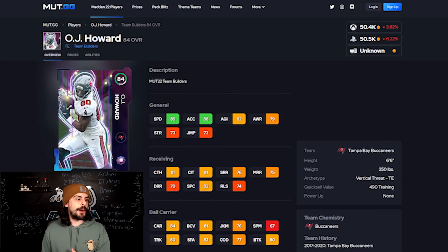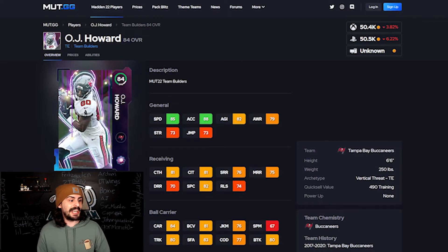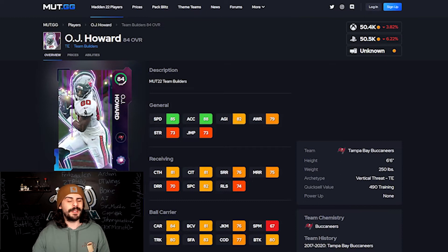Next on the list I have OJ Howard, another solid tight end. However, the reason I have him so far down the list is because when everyone starts getting Kyle Pitts as a rookie premier, I don't really think this card is going to be that useful anymore. If you're not going to go with the rookie premier Kyle Pitts, this might be your budget beast instead. He has 85 speed and catching is 81. Kyle Pitts will be the best tight end in the game for a little while.